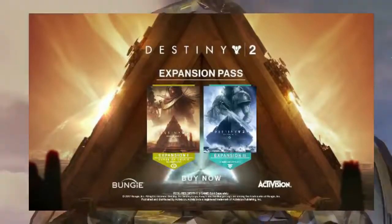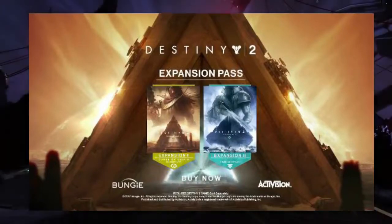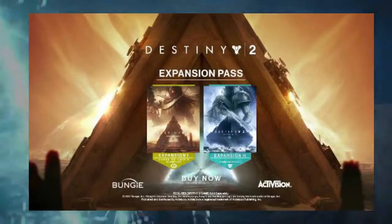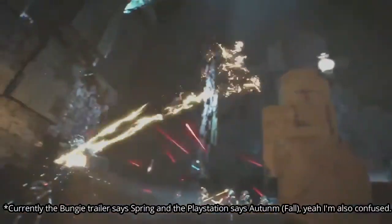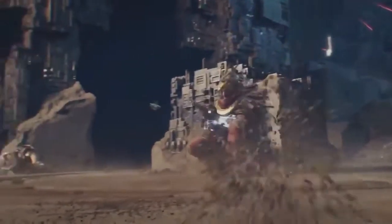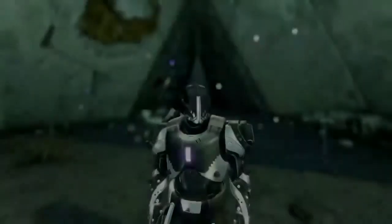The most interesting part about that second expansion image is that you can see an actual Guardian behind what looks like Warmind containment. That's going to raise a lot of questions between now and Spring. Originally when I looked at it I thought it said Autumn — that would be way too far. But looking back it says Spring, so I'm relieved. If it were Autumn I'd have to cryogenically freeze myself. Waiting till Autumn for an expansion would be a drag and a half.